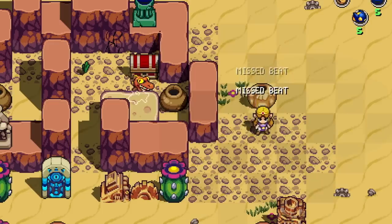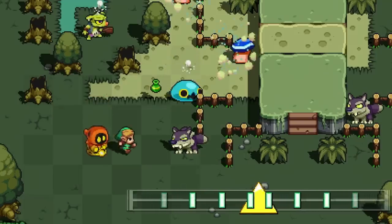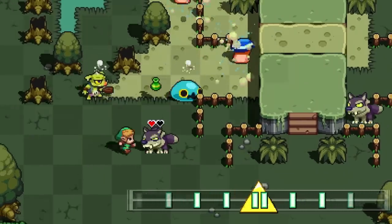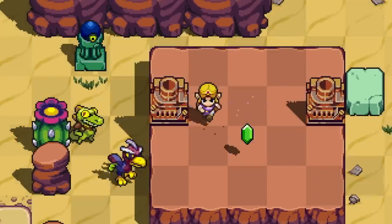Better keep the beat, because if you don't, whatever move you try to make won't activate. Step toward an enemy you're standing next to, and if you time it right, you'll attack immediately. These attacks are specific to each weapon type.